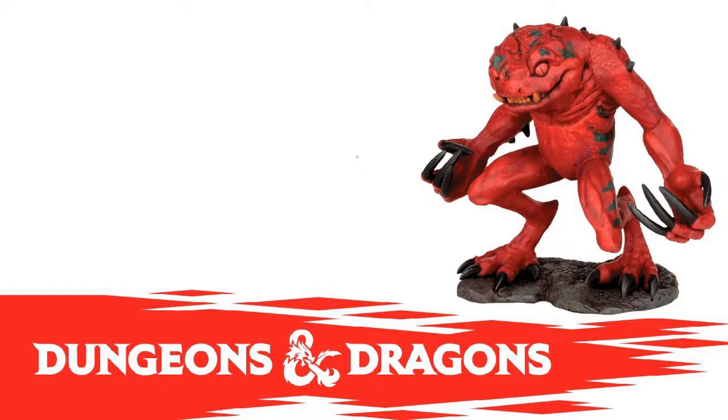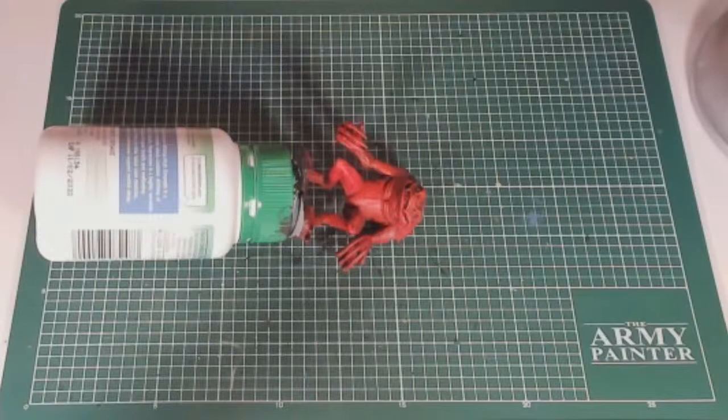I'm going to tackle the eyes and the teeth first because I want to do a couple of different things to them, and the only way to do that effectively is to attack them first. I'm also going to run a poll — how long have you been painting miniatures? I'm curious. Painters tend to be into all sorts of things. We're going to go with a standard size brush for now, probably dropping to a smaller brush for the eyes.